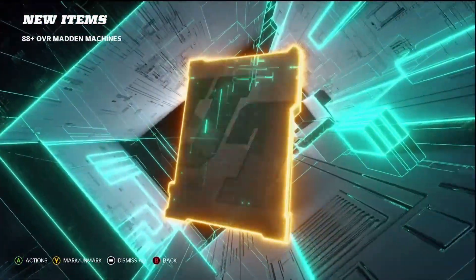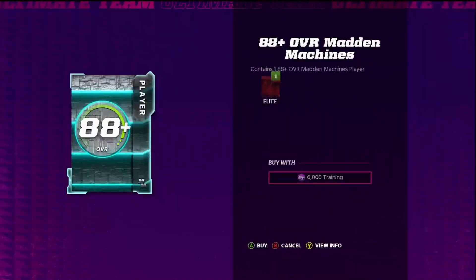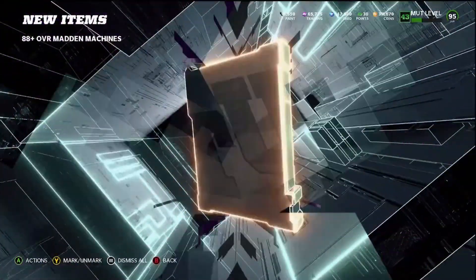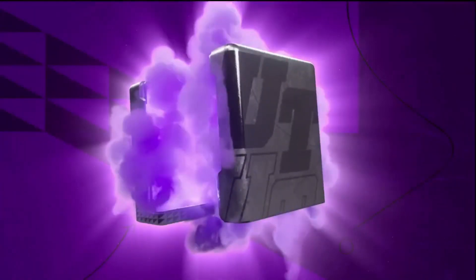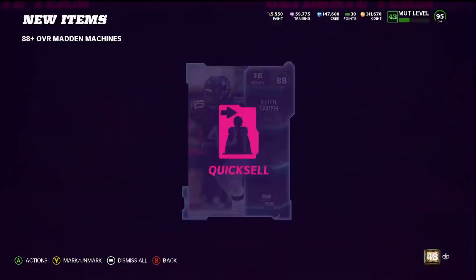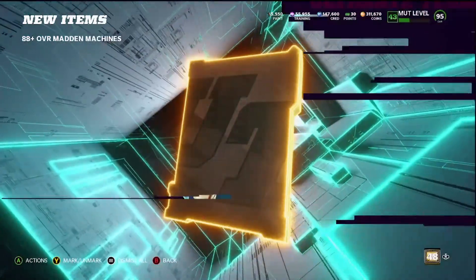That is a really really cool animation. Dude, that's sick! Okay, why did they put the 96 in front? I'm not trying to spend 40,000 training on a 96.